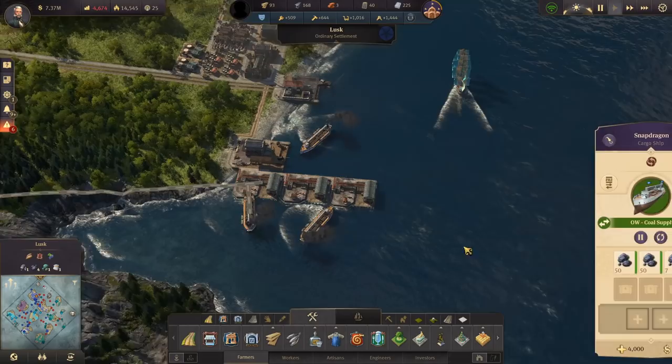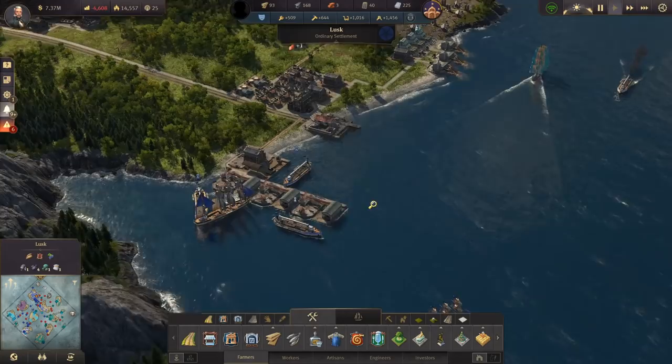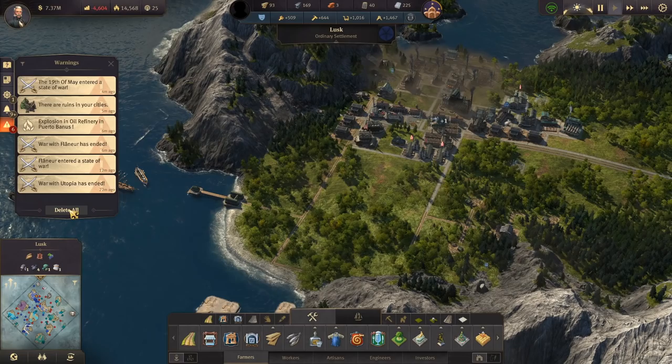I counted out there are roughly about 13 spots for having piers all along this side. And we can even put it at the front of the quartz sand mines. At least they're operating a bit more efficiently now.